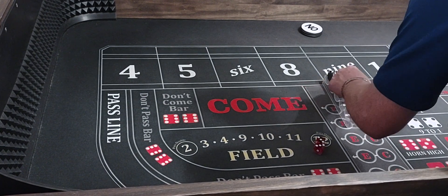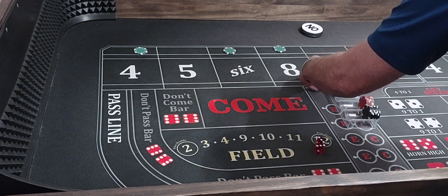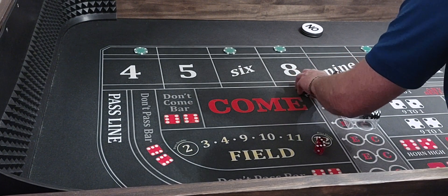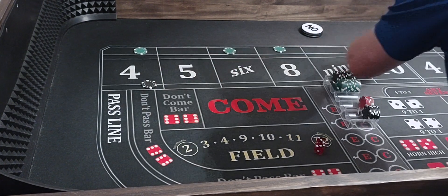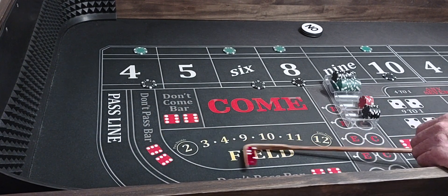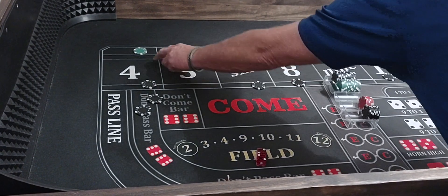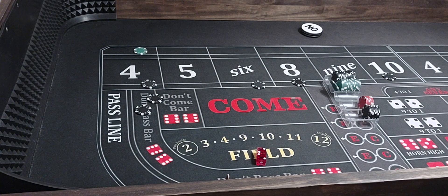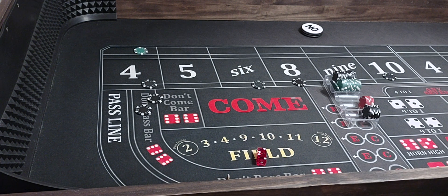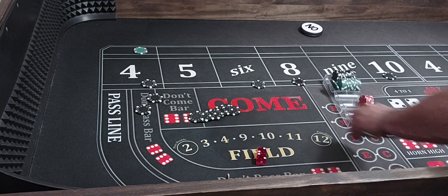We've got a hard $6. We're going to pop the hard $4 and the hard $10, the hard $6 and the hard $8. We're also going to bet $100 on the $4 and $10 and $100 on the $6 and $8. Here we go — hard $4. That's going to pay $200 on the $4. We lose the hop bets. I put them up on the ley line because I use it as my hop bets since I don't have them on my table. That hard $4 is going to pay $7.50.